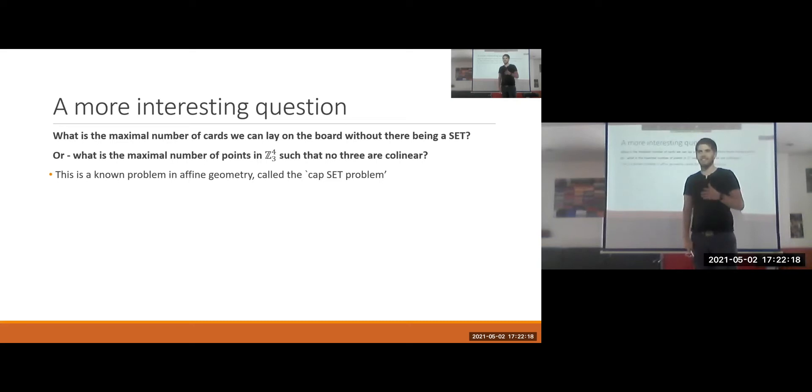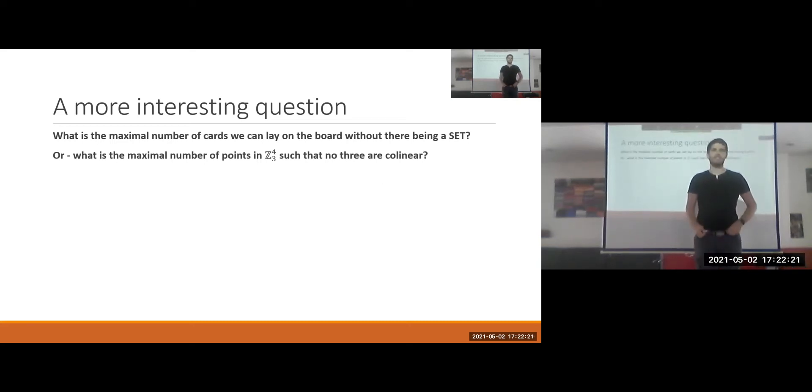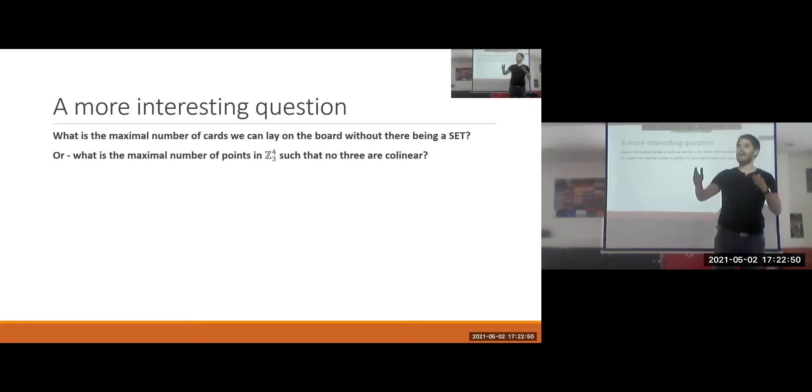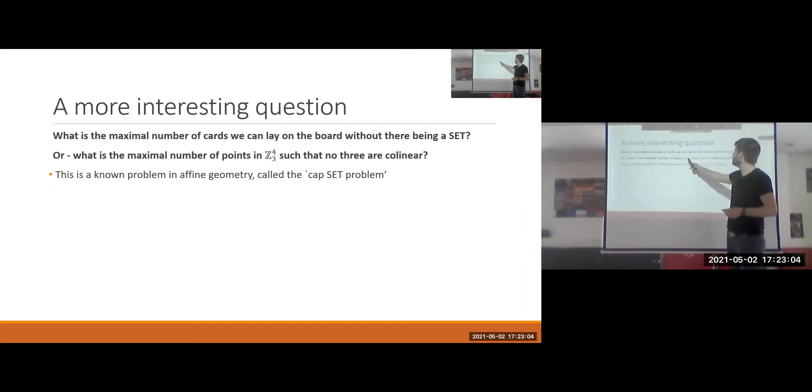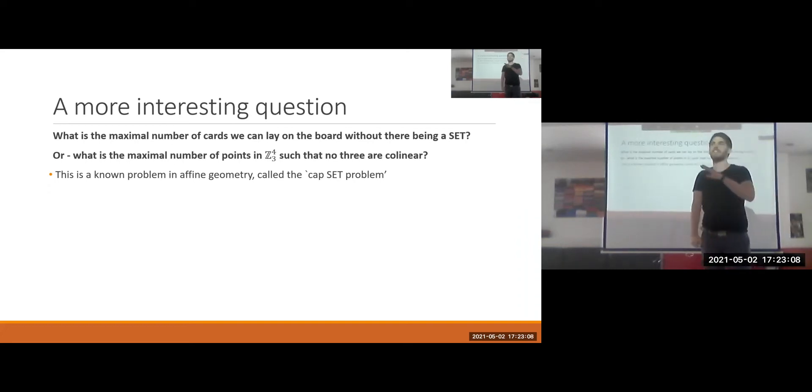If you've played Set, you've likely laid 12 cards and couldn't find a set, then 15, 18 — still nothing. It turns out it's possible to have 18 cards with no set. We want to know the maximal number of cards without a set, or equivalently: the maximal number of points in Z3^4 such that no three are collinear. This is the well-known cap set problem.